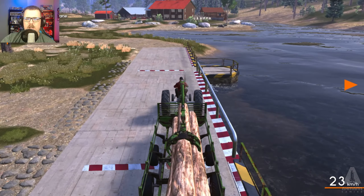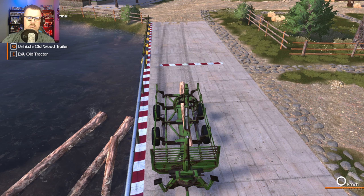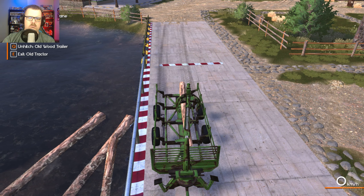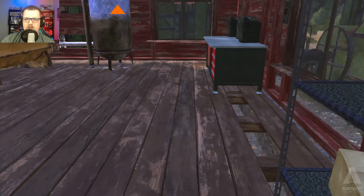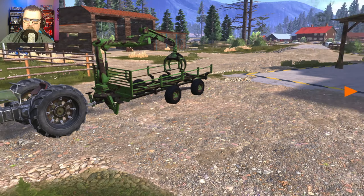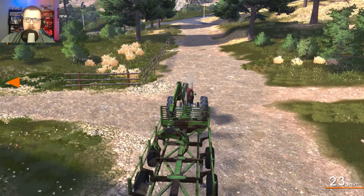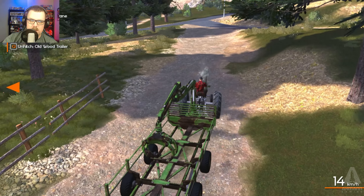So we're going to go ahead and park this bad boy and drop it. I feel like they're supposed to — and see if they give me any money. No. I don't know how I didn't just make money from that. Maybe they have to — I don't know. Hi, I put logs in your thing and you didn't give me any money. That makes me mad. Whatever. I don't even know what to do. Isn't that where you drop it off? Maybe I don't know.